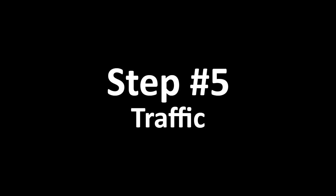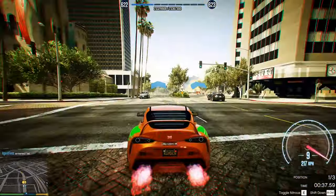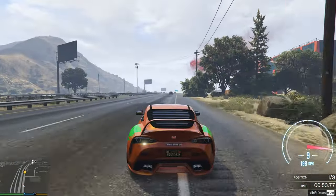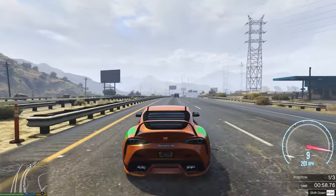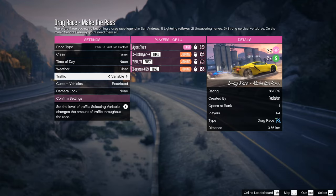The fifth step is Traffic. Traffic in the drag race is very unstable and cars spawn at any time, which can have an impact on your victory. Keep an eye on the traffic — I recommend overtaking them on the right side, because NPCs sometimes change lanes and can push you off the road. You can turn off traffic in the settings, but only if you are the host.